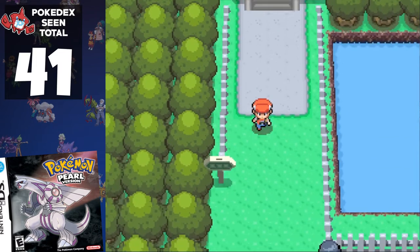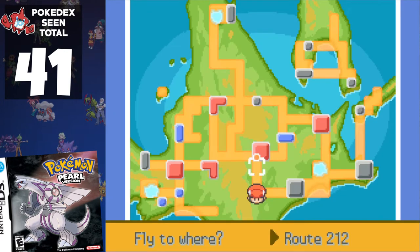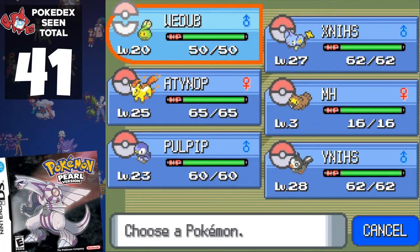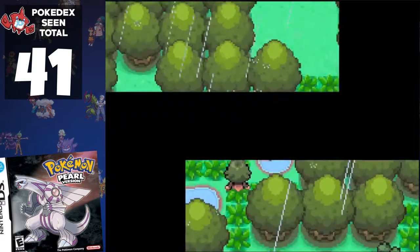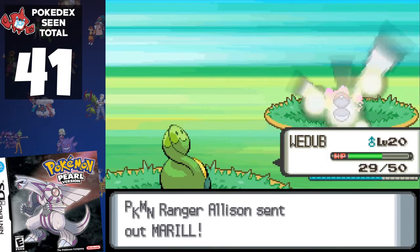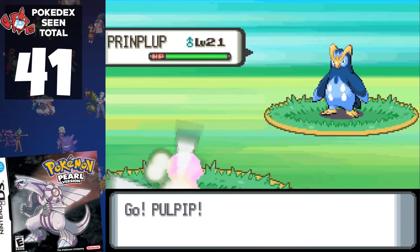It's time to head to Pastoria City. The game nudges you to head south through Route 214 and the Valor Lakefront. However, by flying back to Hearthome City we can head south along Route 212. Both routes have mandatory trainers: Route 214 would add Gastly and Misdreavus, whereas Route 212 has two Pokémon Rangers who would add Prinplup, Aipom, and Marill. Whichever way we choose increases our count by 2 by the end of the run, as we encounter Marill in Gym 4 anyway. We choose Route 212 as it allows us to finally evolve our starter.